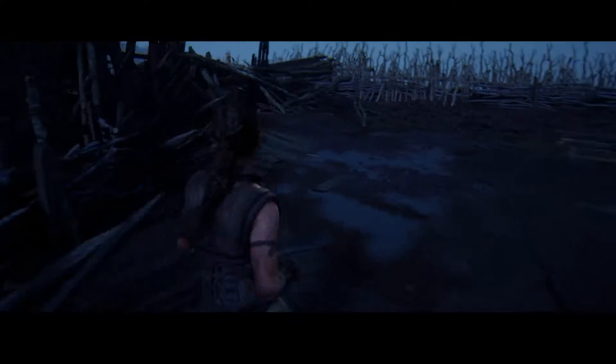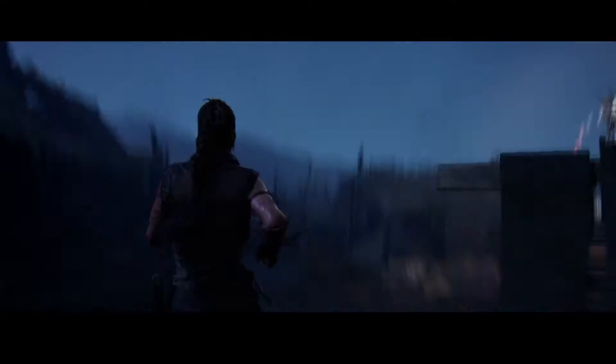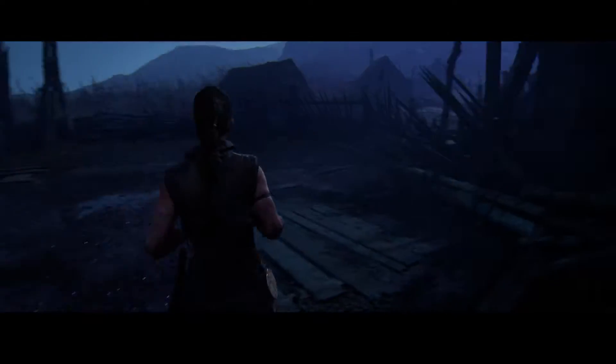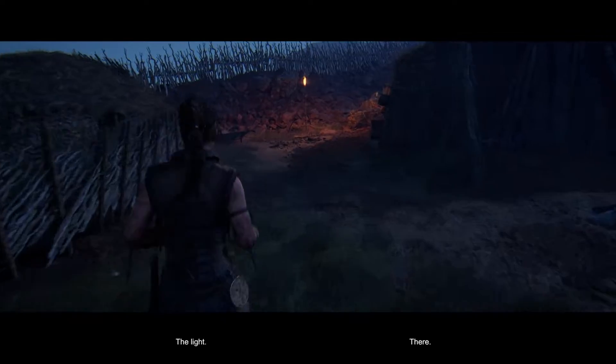Next, there is a Lore Stone and a hidden face pretty close to each other. Once you head outside the house with this altar, turn left to find the Lore Stone. After that, head towards this torch to find the hidden face.